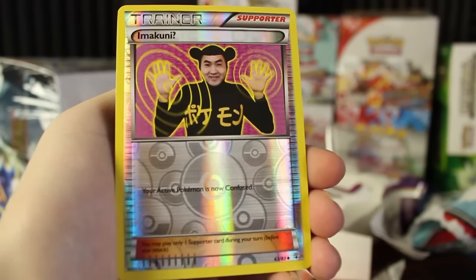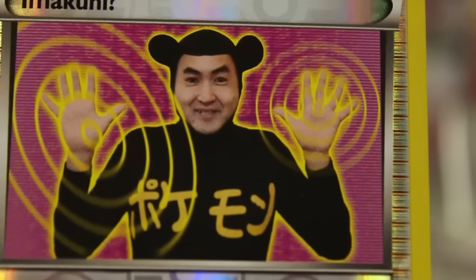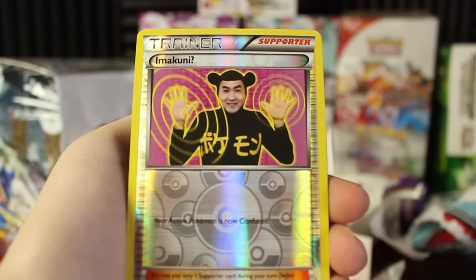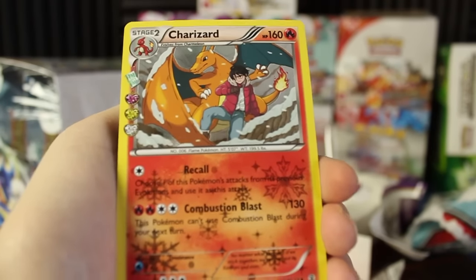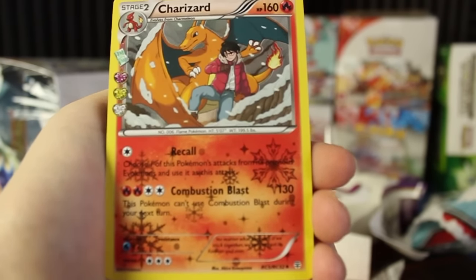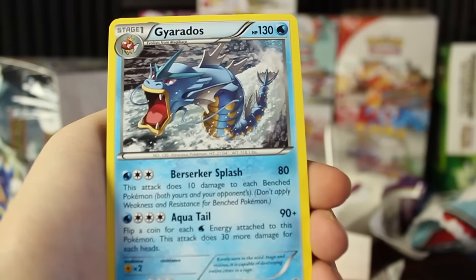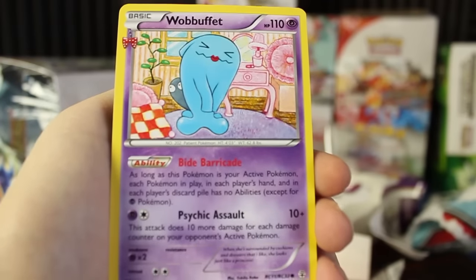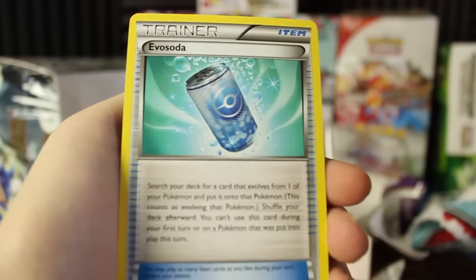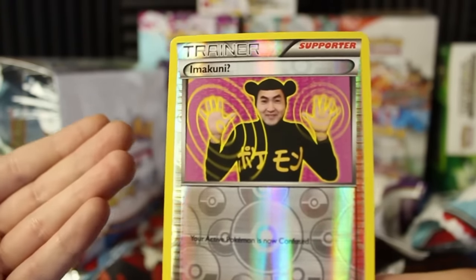And here we have Imakuni — are you kidding me? Your active Pokemon is now confused. If you guys know Imakuni, let me know because this guy is ridiculous. Back in the day I had Imakuni's Doduo. We got Imakuni up in here — that's amazing, I can't believe that's in there. And here we have our Radiant Collections card — it's a Charizard. We've got a Gyarados, so I guess the double EX was just really lucky because we got zero EXs this time. We've got a Wobbuffet wearing some lipstick, an Evo Soda, and the last card is a Red Card.